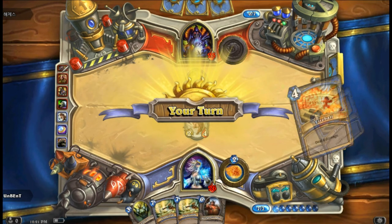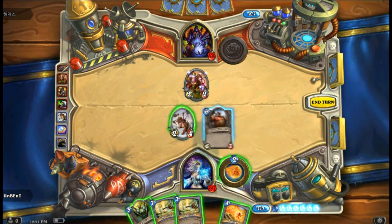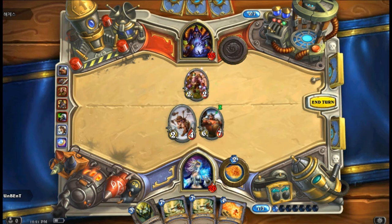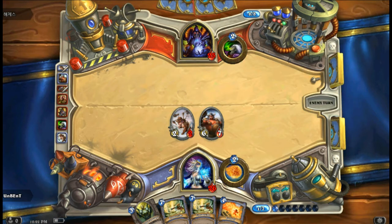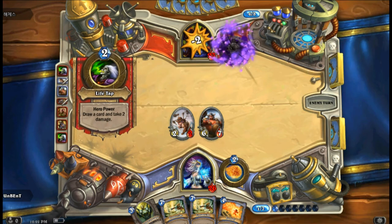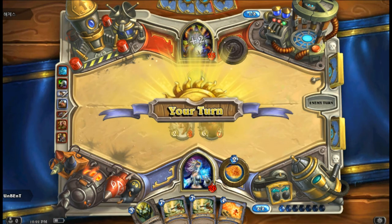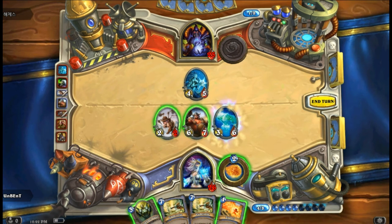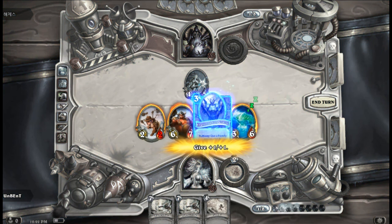He got rid of our taunt card and it is our turn — we have 7 mana points. Go ahead and use this one, which has some pretty decent stats. Our opponent is using his ability: he's giving up 2 health points in order to draw a card — that's an ability that warlocks have and our character, the mage, doesn't. Our mage ability is to use a fireball which costs 2 mana points and takes away 1 health point.